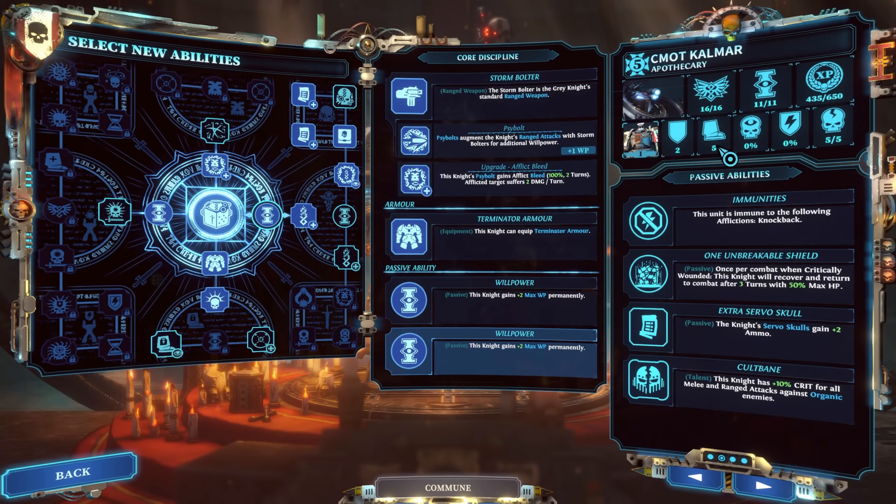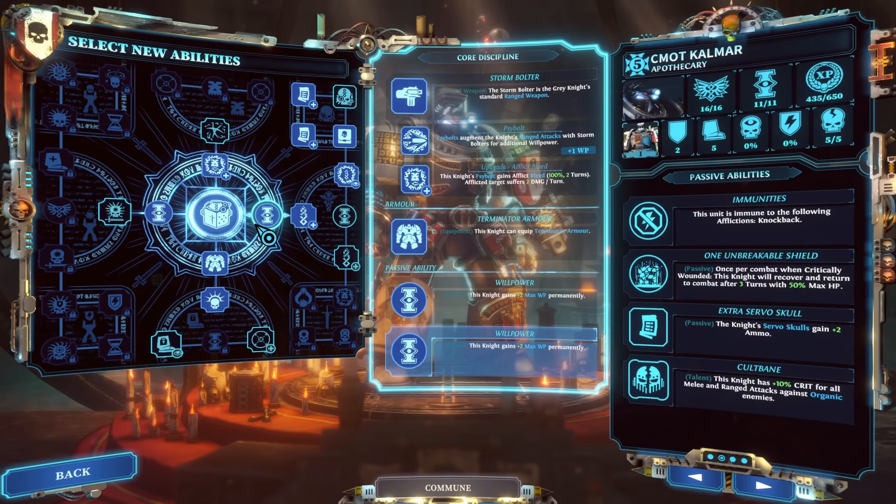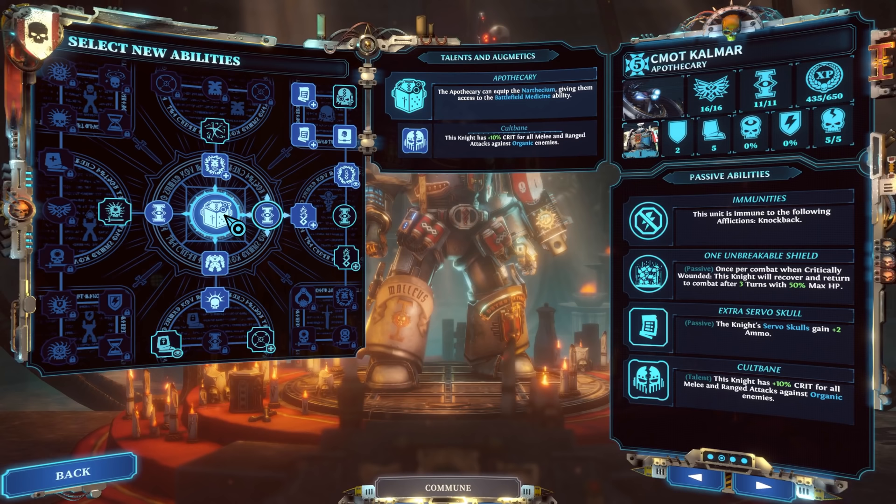You'll see a talent like Cult Bane here — this knight has 10% crit for all melee and ranged attacks against organic enemies. The reason I'm bringing this up is you can use these talents as a barometer of what style of character this Grey Knight can be. Maybe you've got five apothecaries and this guy has gone heavily into healing — it's worthwhile to have multiple roles of a specific class in mind because if one gets wounded, you'll want another healer.